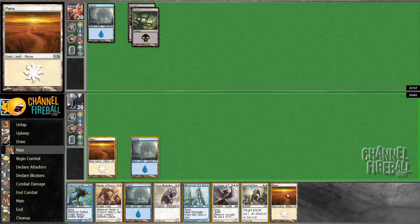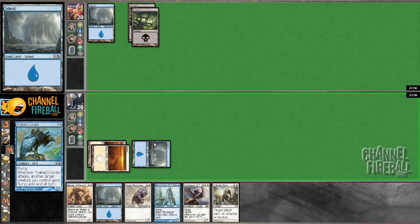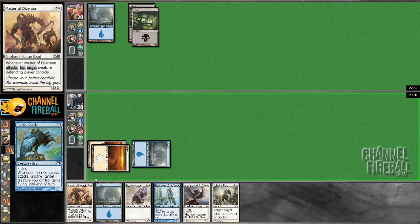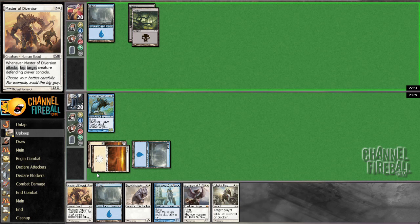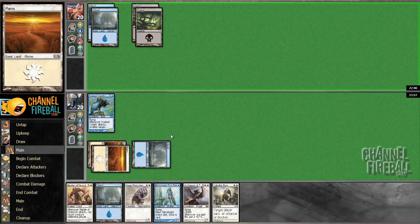You always lead with the Trained Condor so that if she plays a Hill Giant I can still attack next turn — I guess in this case I could have attacked anyway. Should have led with the two-two-twos. Is there a spell that makes 2/2 tokens? I don't think so.